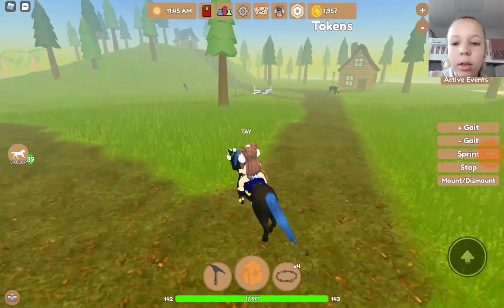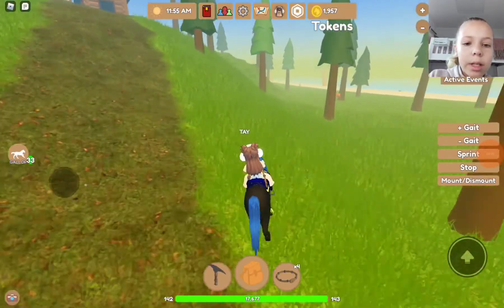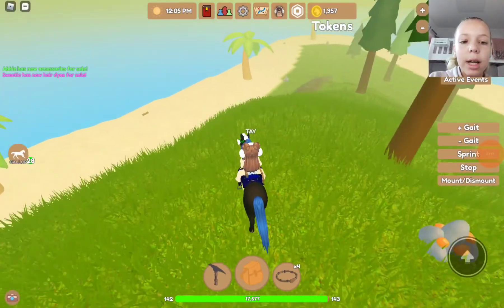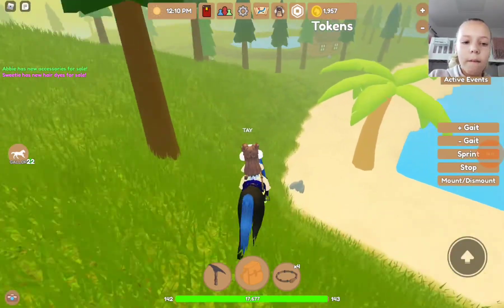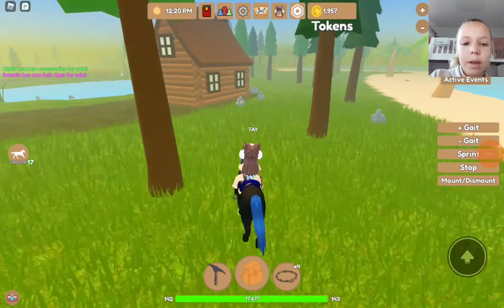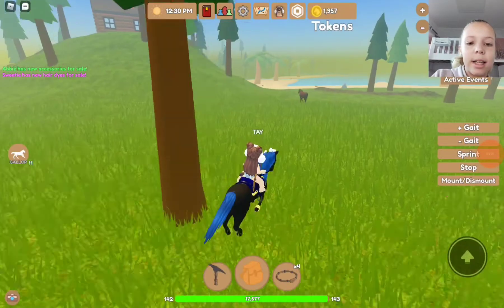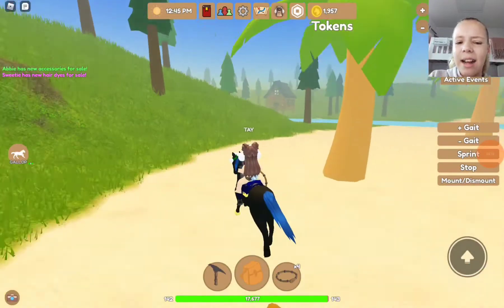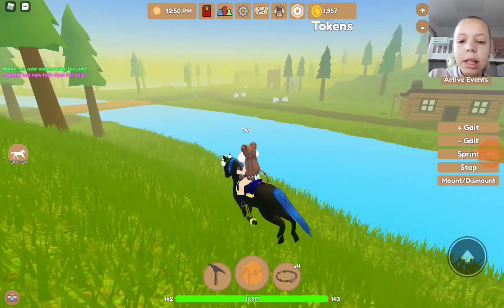I just need to look at all these horses to make sure it's not it. There's a quarter horse. We need to travel so long. Oh, new dyes and stuff for sale — okay cool. It looked like it belonged on the forest island, but I don't know which island it's actually on. But I feel like it's on the forest island, so let's just carry on looking. We also need to take that side.